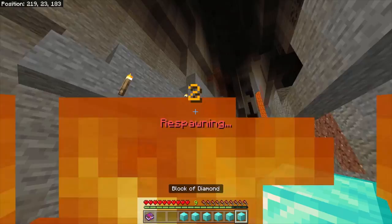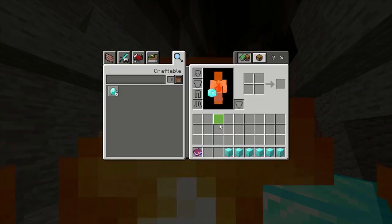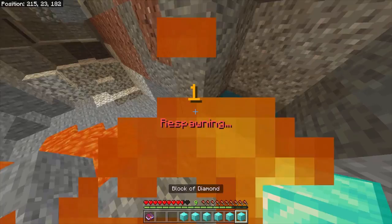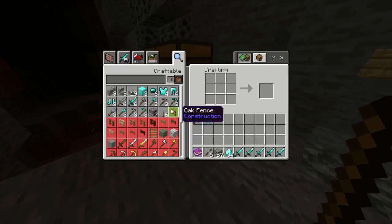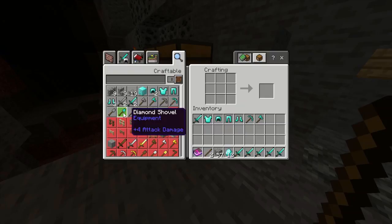Just so you know, this does not just work with diamond blocks — it can be done with anything like dirt, cobblestone, sand, whatever else you might want to do this with. We can even craft a bunch of stuff with this: some diamonds, diamond swords, a diamond chestplate, a helmet, some pants, a pickaxe, an axe, a shovel, and even another diamond block.